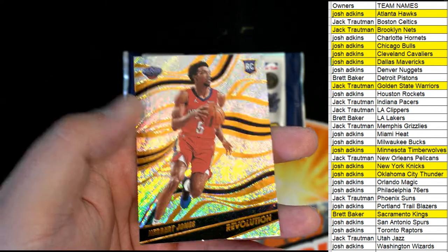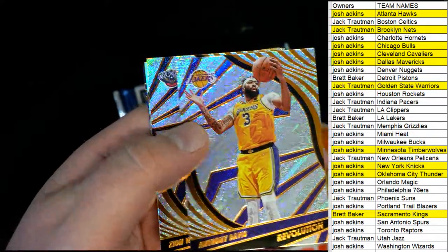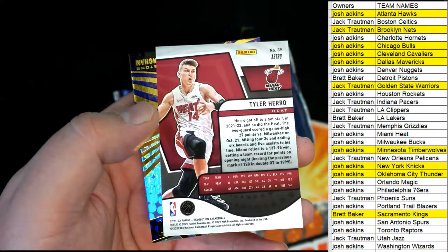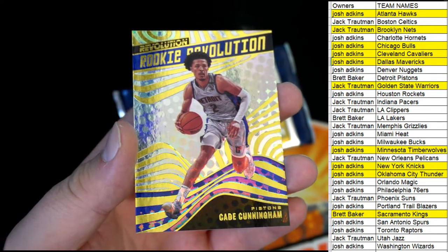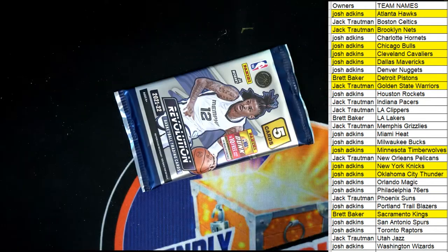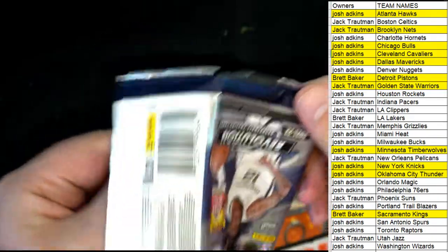We got Herbert Jones rookie. Harrison Burns, nice nice AD - Zion. Tyler Hero right here, good one - Astro going out to the Heat, there you go Josh. And oh, Cuttingham! Yes, rookie Revolution - Detroit, Brett that is you. Nice Cuttingham. Oh yeah dude, this is just - man, I could do this product all day, love it.